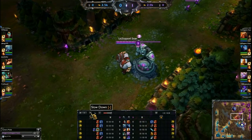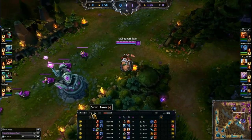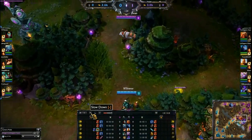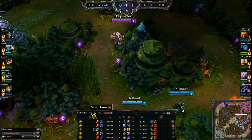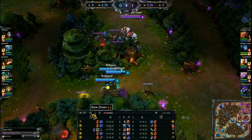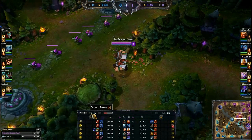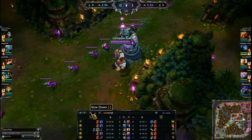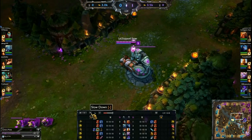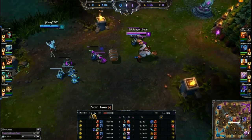His next ability is Barrel Roll, which is what Gragas is pretty much known for alongside his Body Slam. Gragas rolls his cask to a target location and it explodes after three seconds. The unique thing is you can activate it earlier than three seconds — so if you roll it predicting someone will walk past, you can detonate it right when they arrive, which is important to a lot of Gragas's burst. Cooldowns start at 11 seconds and get down to seven.